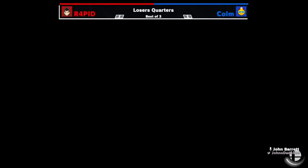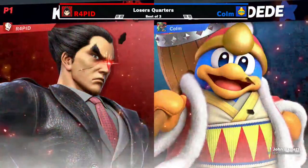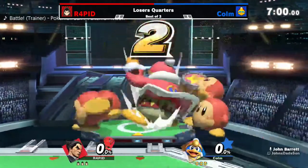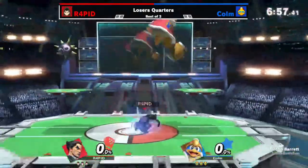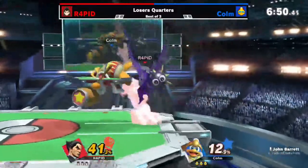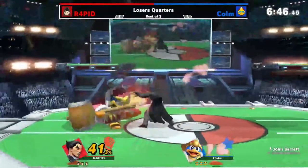Rapid versus Column. There could be some big plays. We got DDD and we got someone who can combo DDD. We just need Electric Wind Godfist over and over and over again. And we get the extension off the Gordo already, but it's reflected with the up B and combos into an Electric Wind Godfist, Electric Wind Godfist.